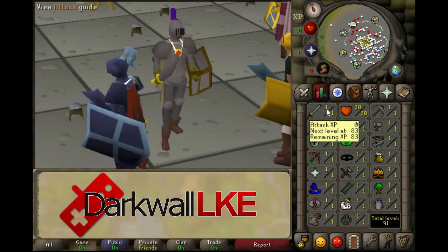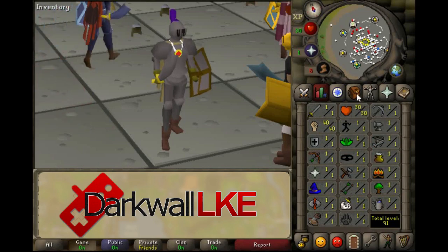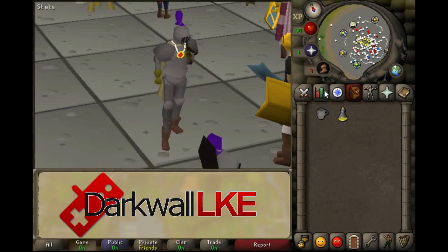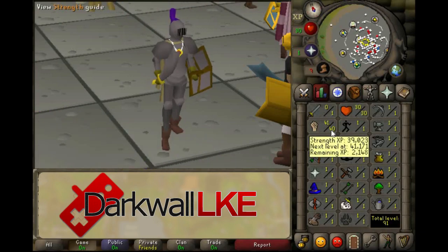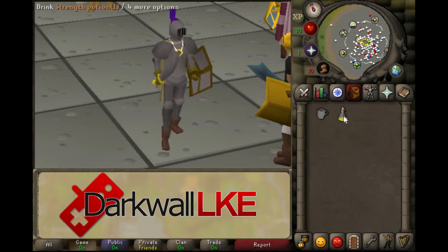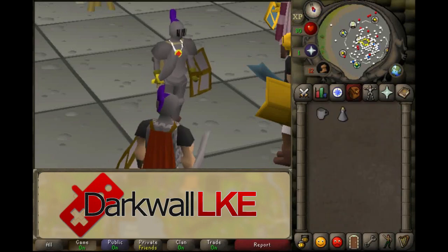Drinking a beer brings up your strength level by 4%, but decreases your attack by 7%. Drinking a strength potion brings up your strength level by 3, plus 10% of your original level. Once you drink one strength potion, drinking multiple strength potions after that won't increase your level anymore. Similarly, once you've drank your initial beer, any additional beers after that will not bring your strength level any higher. However, if you drink a strength potion and a beer, you'll gain 3 strength levels plus 14% of your original level. You will lose 7% of your attack, but since we have a low-level attack, it doesn't really matter. Now we're ready to head out to the wilderness and try out some PKing.